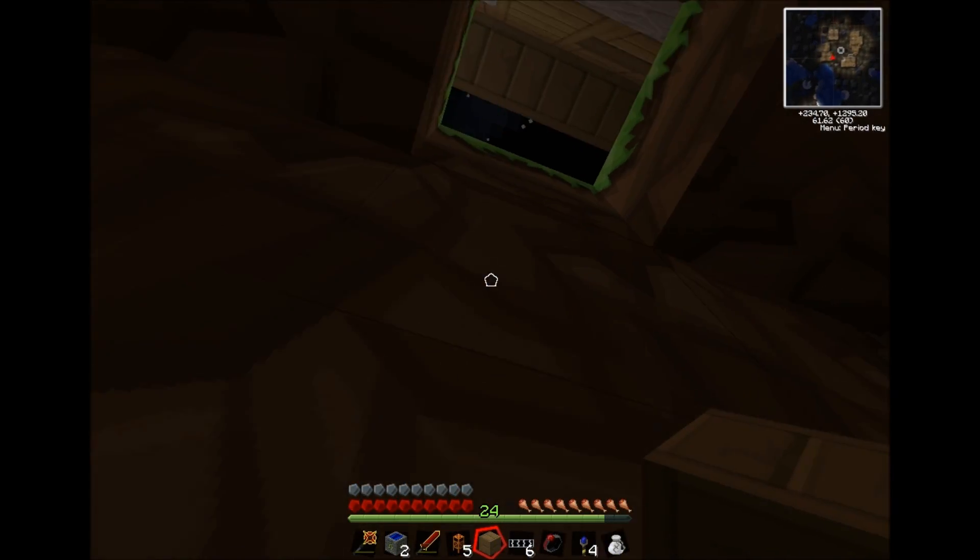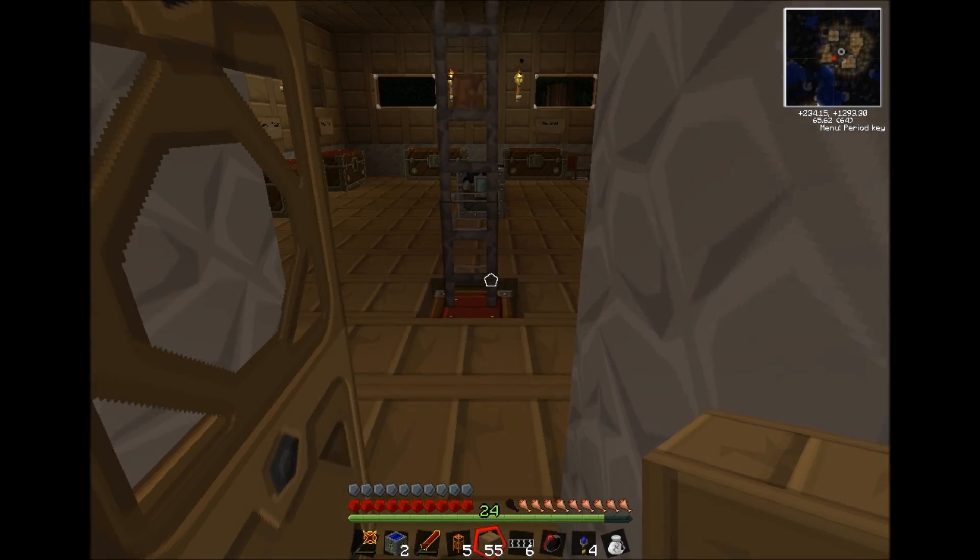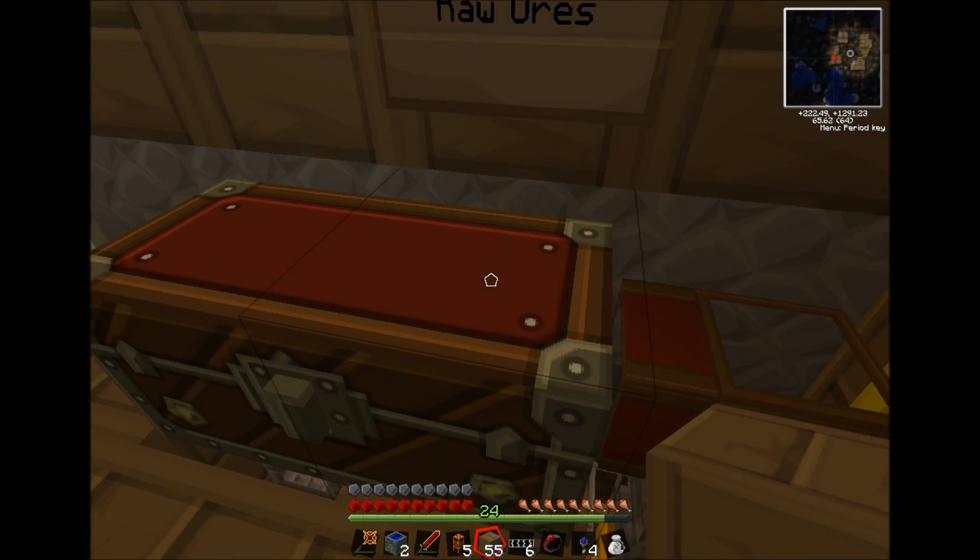The condenser is just making diamonds out of dirt, marble, gravel, sand, and all that stuff you don't actually want. And it's going to place all my ores into this chest.